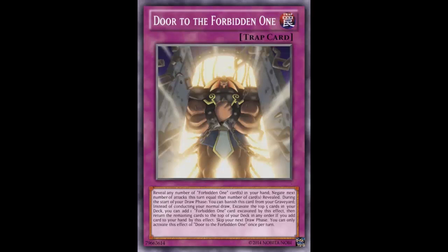It's a normal trap card that reads: 'Reveal any number of Forbidden One cards in your hand; negate the next number of attacks this turn equal to...' — what the fuck? You mean 'equal to'? That's a really weird way to phrase it. 'Negate the next number of attacks this turn equal to the number of cards revealed.' I guess you meant 'equal to the number of cards revealed,' but apparently you can't type and you're dyslexic.